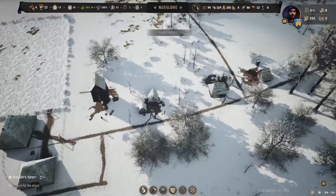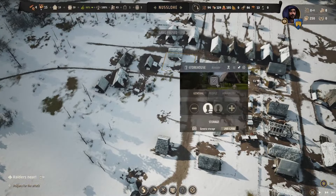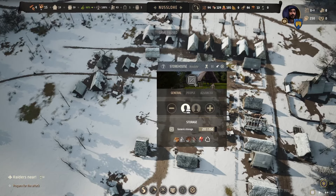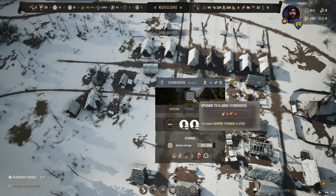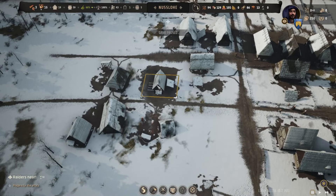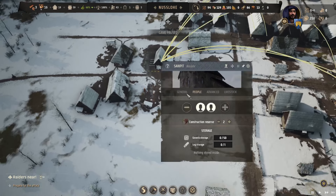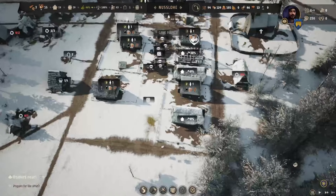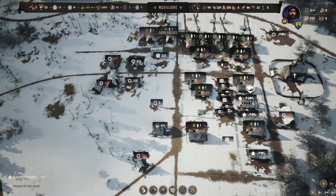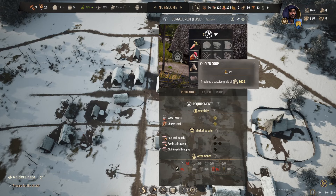Are we getting bread? We got 12 bread - let's go! How's the storage doing? I'm a little bit worried - 217. I need to put someone in - I think I need to upgrade this. We need more planks, as we always do. I need to put some more different people in here. Each one of these we can have something extra.